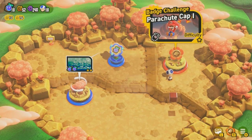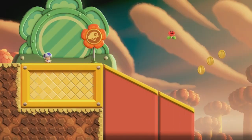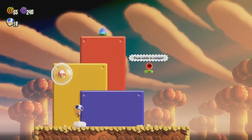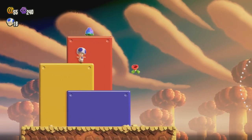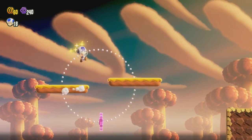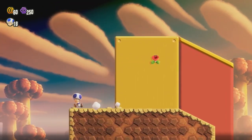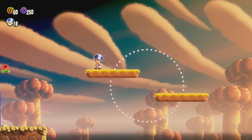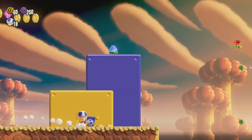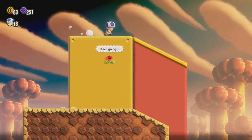Badge challenge — Parachute Cap, one star difficulty. So we're locked into using this parachute badge and we have to get to the end of the challenge. Float while in midair. Also there's a coin that we need to get. I missed the top level — I think I need to be on the top level. Maybe I have to go back from this way. I think you can land up here if you do it well enough but I did not.